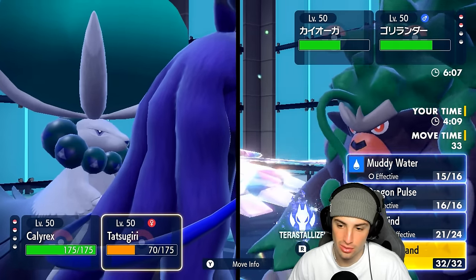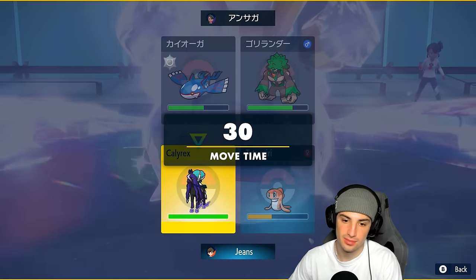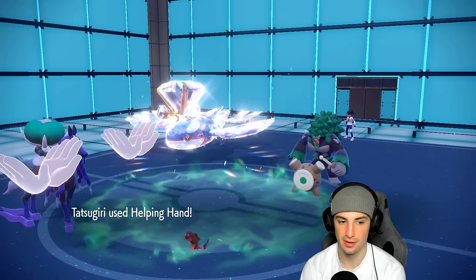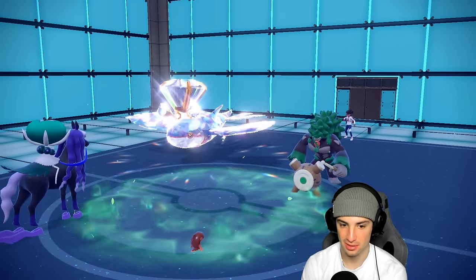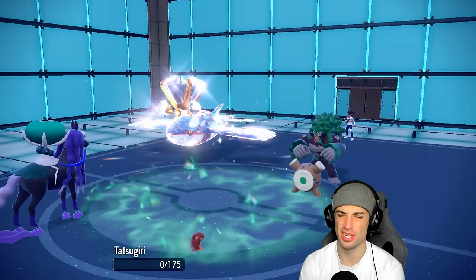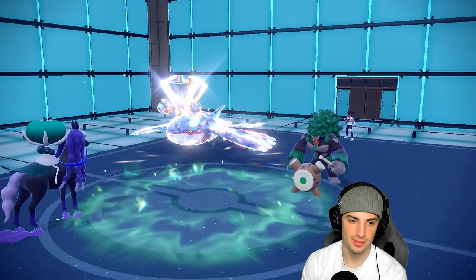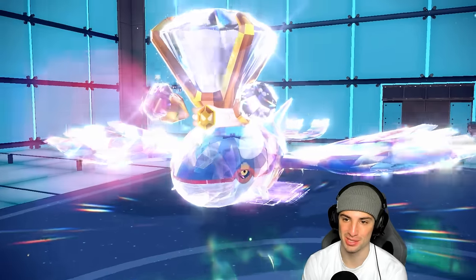Should be able to soak pretty well. I think they're faking out my Tatsugiri — let me go for Helping Hand. So Helping Hand comes out, Astro Barrage is going to fly. Did we soak that? I should Terastallize, and it gets a crit too — come on! Now how much damage is Expanding Force doing? We kind of need a crit here, this thing's plus two in special defense.